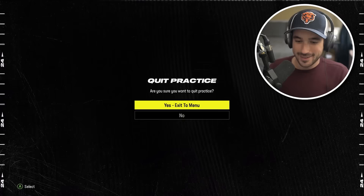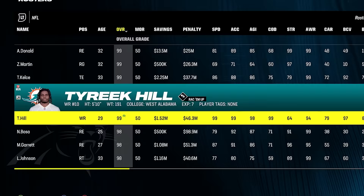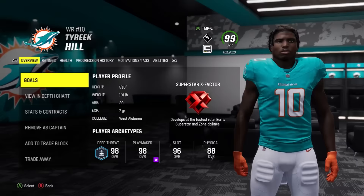We can add a 99, and I know that I'm getting Tyreek Hill. It says he's a 98, but remember when we were looking at the rosters — he's a 99 with the morale boost that he has. That's why we're able to get him here.